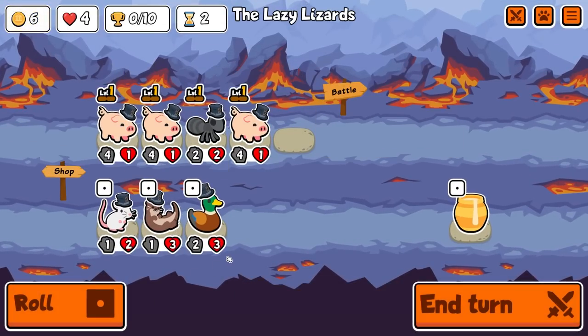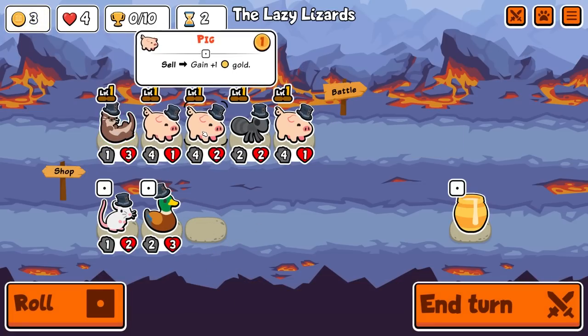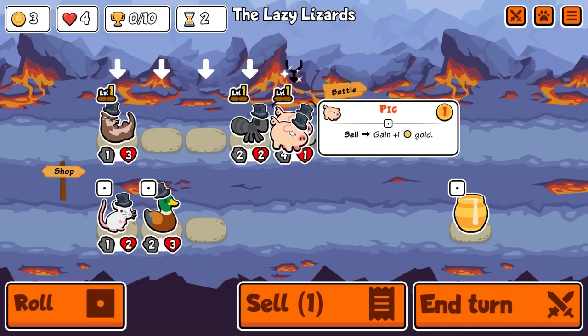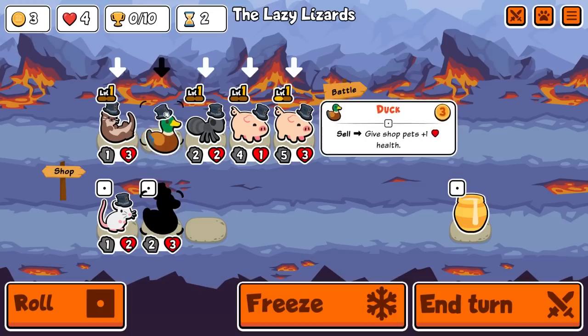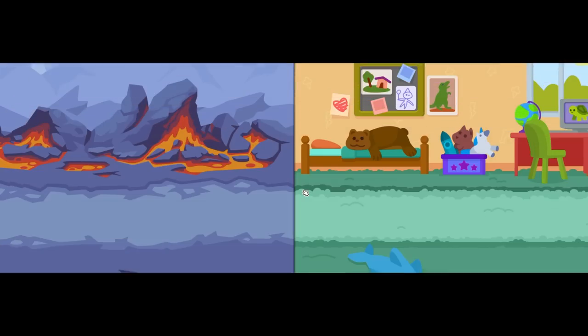Armadillo plus Scorpion. The Armadillo ability provides health to everybody, both friendly and enemies. But when you're running Scorpion, health does not matter. Not only do your Scorpions get a buff, but they continue to one-shot the opposing team. It's the perfect counter, and honestly, these two pets are a match made in heaven.